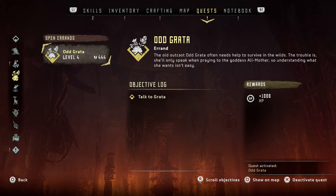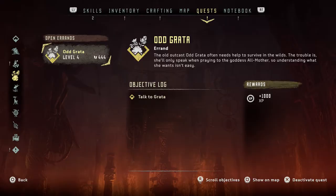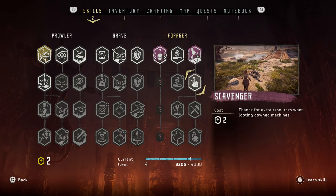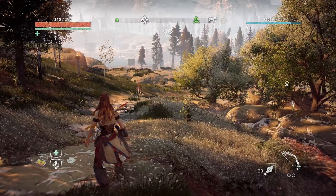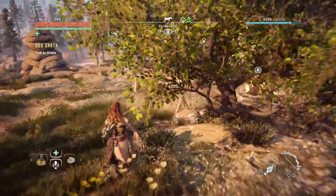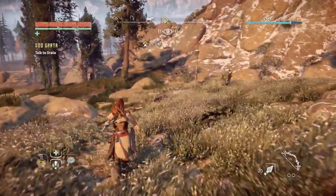Let's activate this quest. I also have two skill points I want to put in. Hold Grab is over here. Let's take a little run and see if we can kill some machines on our way there — that would be good. I'm going to put my two skill points in here: excellent chance for extra resources when looting downed machines. Yes please!